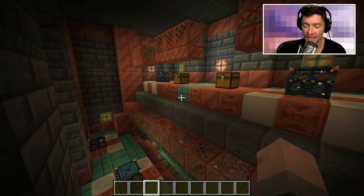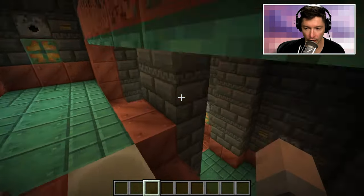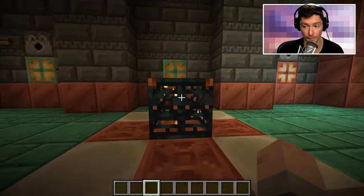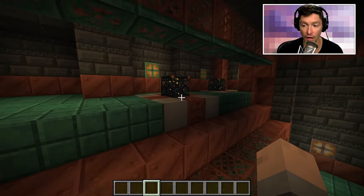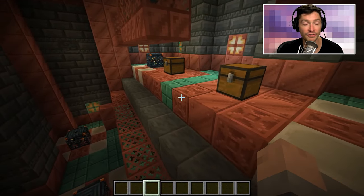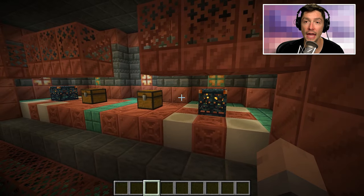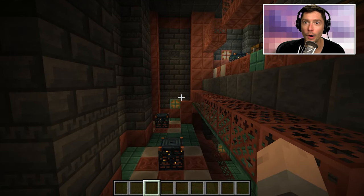Here is a trial chamber without any of the build added — this is how you'd find it if you came across one and found this room with the five spawners. Your first step is to come in here and actually defeat all of the trial spawners. These ones make skeletons based on the bone blocks below the spawner, but you might get zombies, spiders, who knows. Go in and kill off all the waves so all the spawners go dormant — they'll be dormant for 30 minutes allowing you to build.